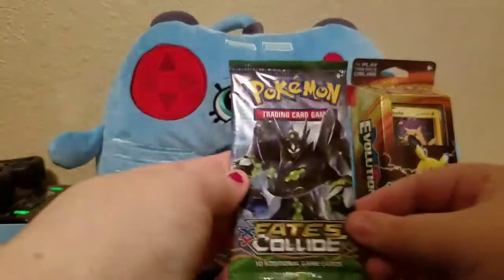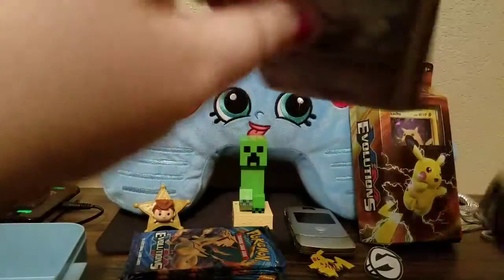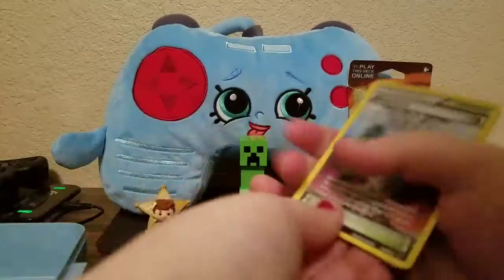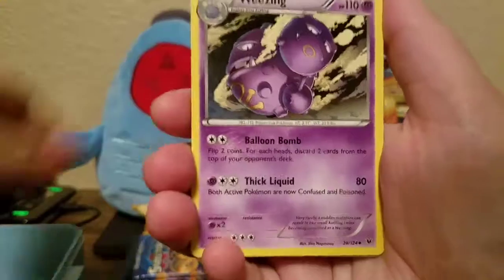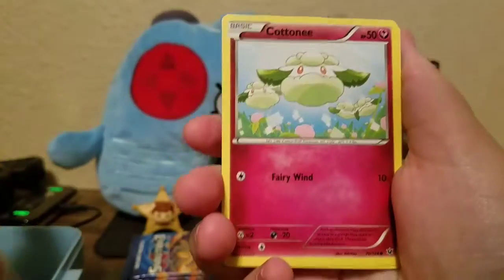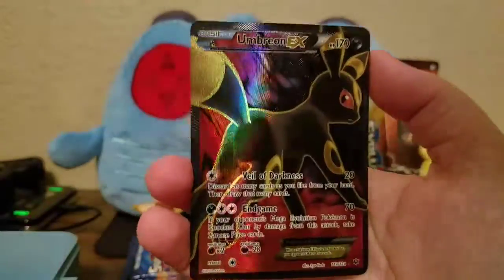Next we've got Fates Collide. They're upside down again — gosh darn it. So we've got Chaos Tower, which I like. Hawlucha, Weezing, which I just got in Pokémon Go, Koffing, Cottonee, Larvitar, Volbeat, Fennekin, Reverse Team Rocket's Handiwork, and a Full Art Umbreon EX. That's awesome — and how fitting that it's Team Rocket. That's amazing.